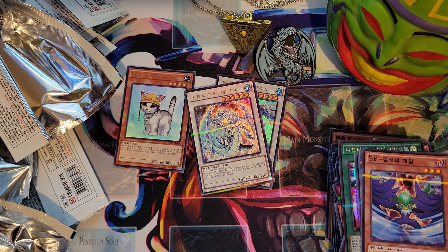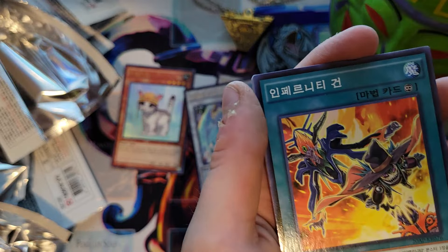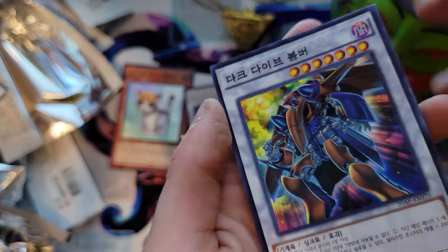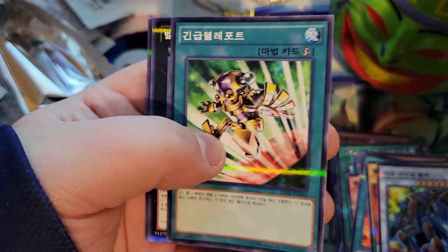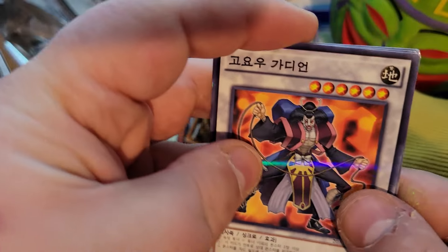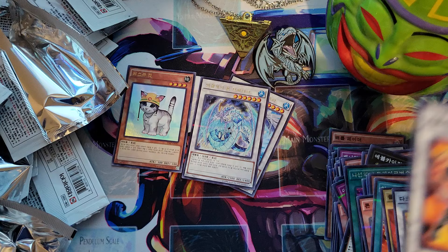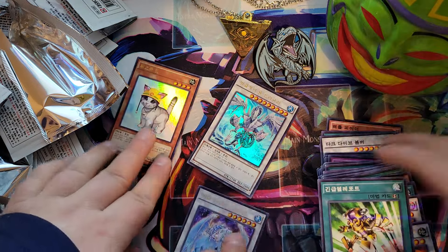We're down to our last pack each. Ooh, this guy! Scarecrow. Pendulum Sting, and ooh — no secret rare. Okay, we got the Junk guy. Is that E-Tele? I don't even know what the cards are called. And we got him — I can't remember, I'm so bad with names. But yeah, we got a few good pulls.